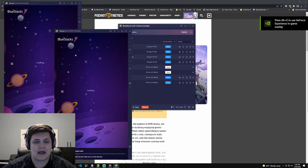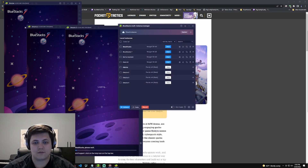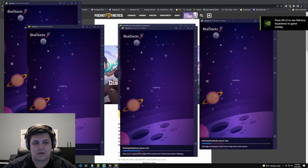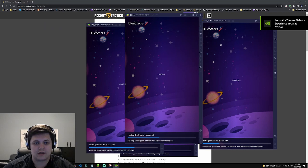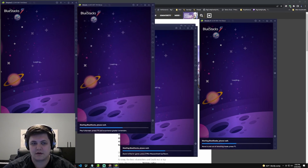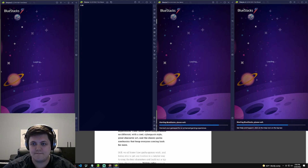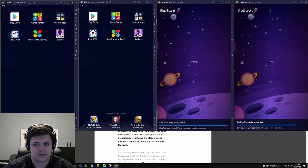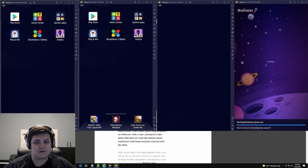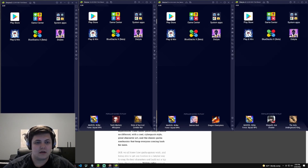We'll rename it Dislyte 4 and then start all four of these Dislyte VMs. For the original one I've already started it up, logged into Google Play, and downloaded Dislyte. For the other three that I created, I'll have the one I'm controlling be a little to the right so we can see it. As I open them up you can see Dislyte is downloaded on each of these — it's going to be pretty intensive for my computer especially since I'm recording at the same time.